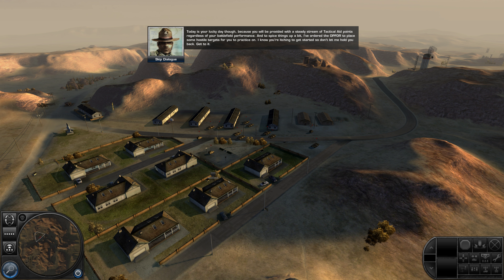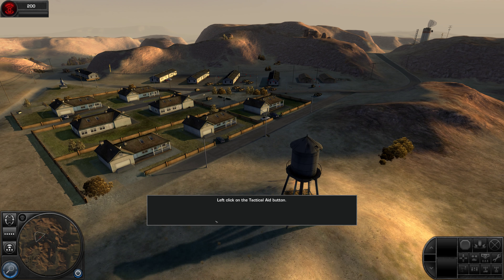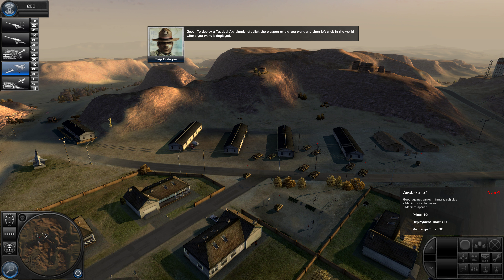Today's your lucky day, though, because you will be provided with a steady stream of tactical aid points regardless of your battlefield performance. And to spice things up a bit, I've ordered the I-4 to place some hostile targets for you to practice on. I know you're itching to get started, so don't let me hold you back — get to it! To deploy a tactical aid, simply left-click the weapon or aid you want, and then left-click in the world where you want it deployed.